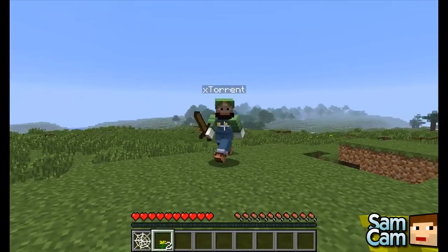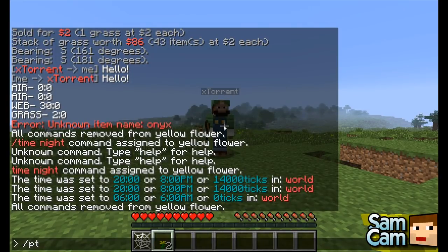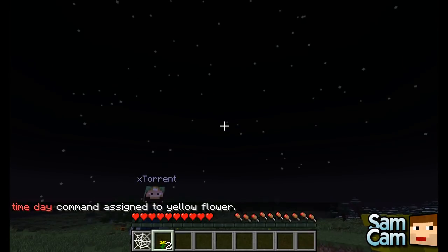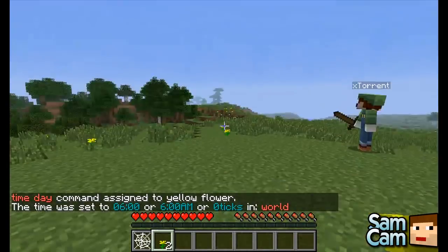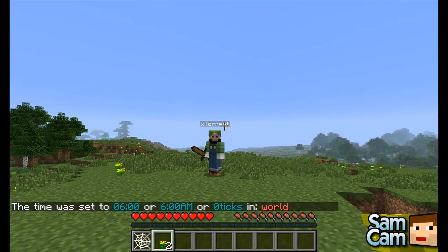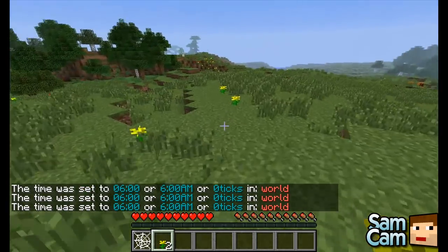The last feature in the general section is probably the best — it's called Power Tool. It allows you to set chat messages or commands to any item you want, specifically tools. If I type slash power tool and then the command, like 'time night', it says time night command assigned to wooden sword. So if I left click, it sets the time. Sam has set the time to day. My power tool is day — so left clicking toggles night and day.